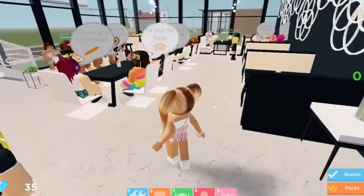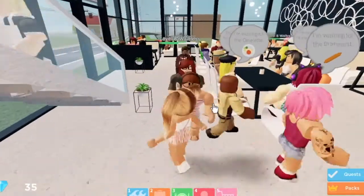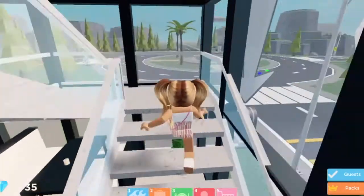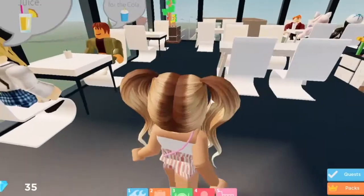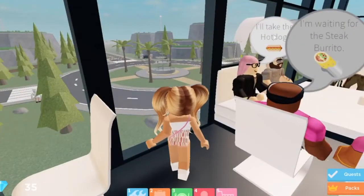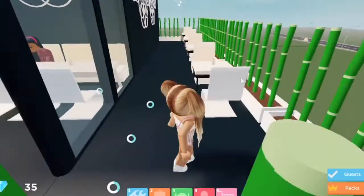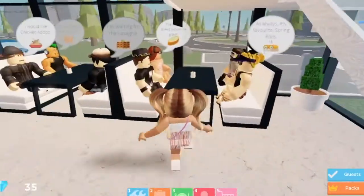This is the full downstairs — just a bunch of booths. I probably have too many tables, more than my servers can handle. They do get stressed out a lot, so I'm usually trying to help out as much as I can. That's what I'll be doing in today's video. Upstairs looks like this — let me take some of these people's orders. Someone didn't get their order taken, so I'm going to take that and write it down.